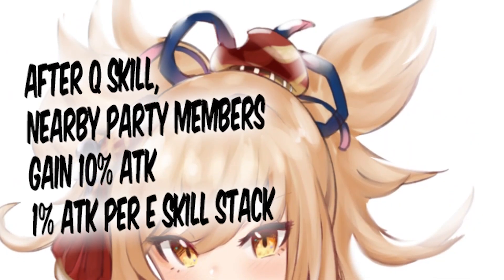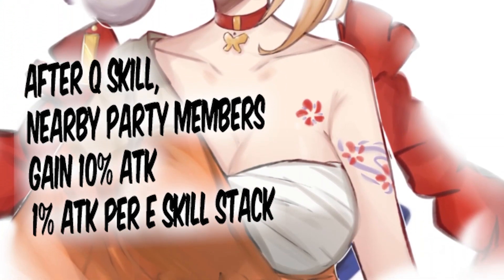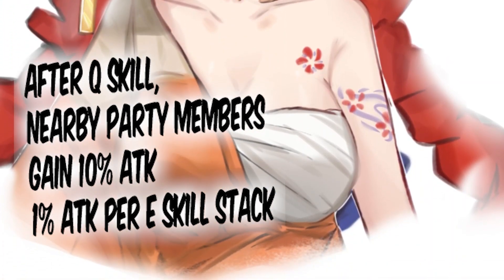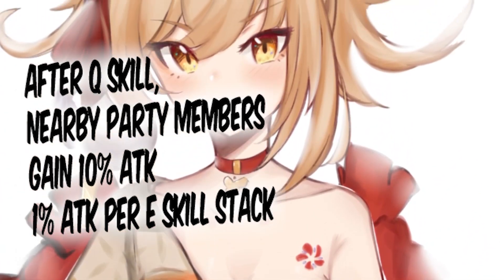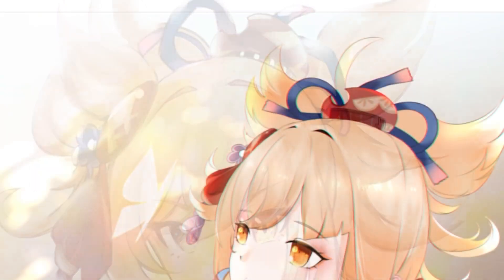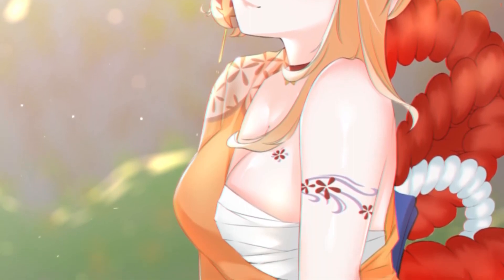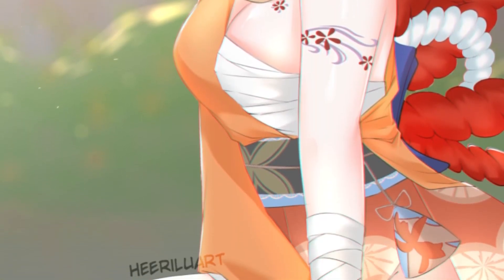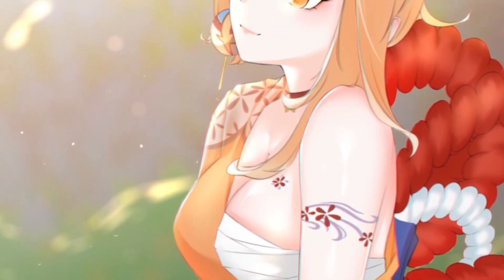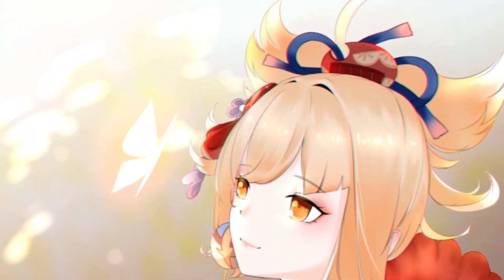Her last passive talent, Summer Scorch, gives other party members a 10% attack increase for 15 seconds. Additionally, the attack bonus is increased by 1% for each stack of her other passive. So she's like Xingqiu on steroids — she'll be just as good or better than Xingqiu at applying pyro. And when actually using her on the field during the E skill state, she'll dish out massive pyro damage as well.